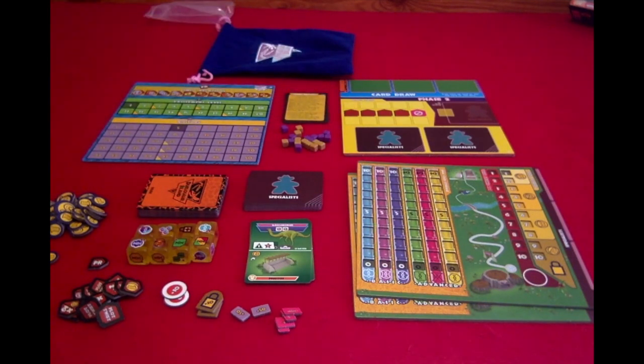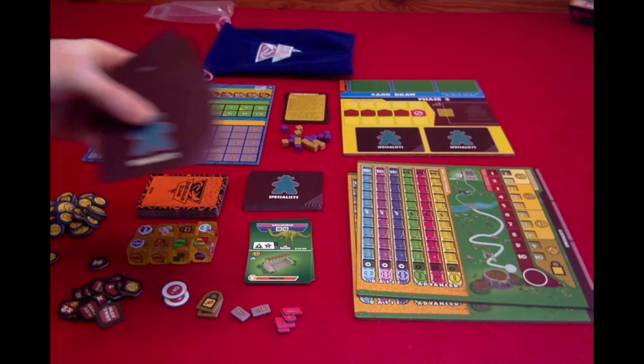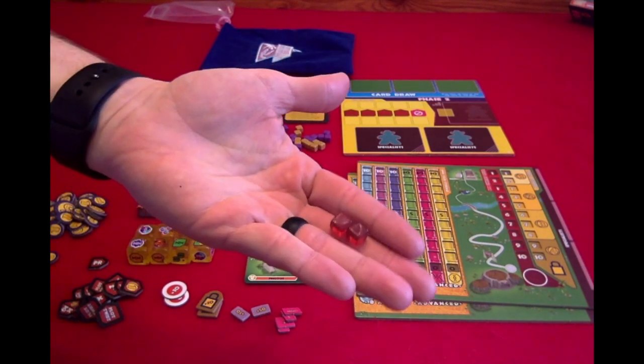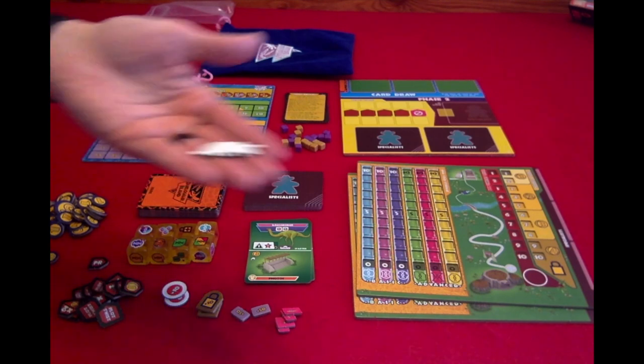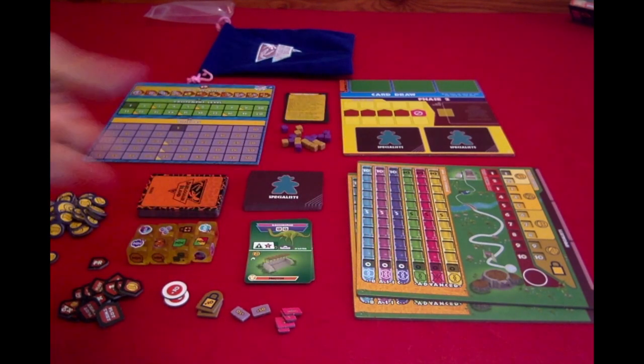In the extreme edition, you have two more DNA dice, more specialist cards, two temporary threat markers, and tokens that go along with the specialist: a dino token, a market analyst token, and three research tokens.